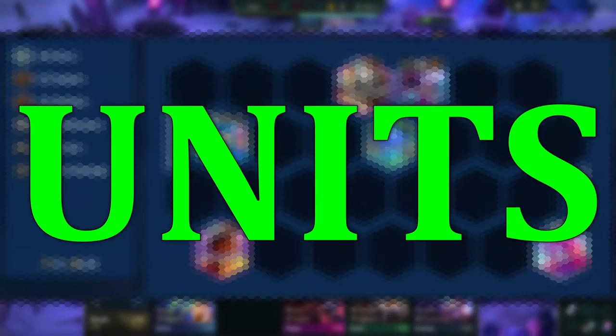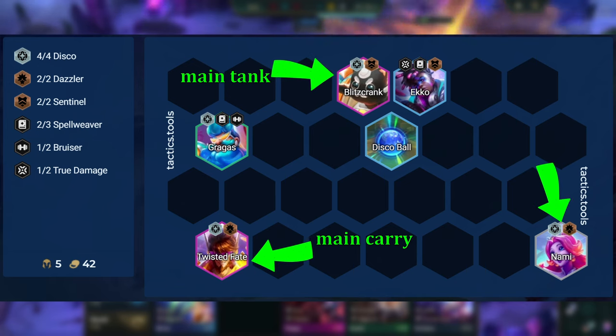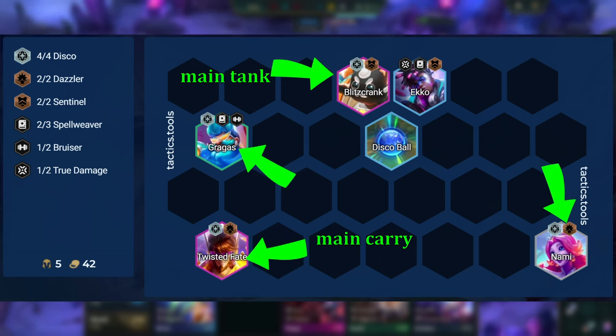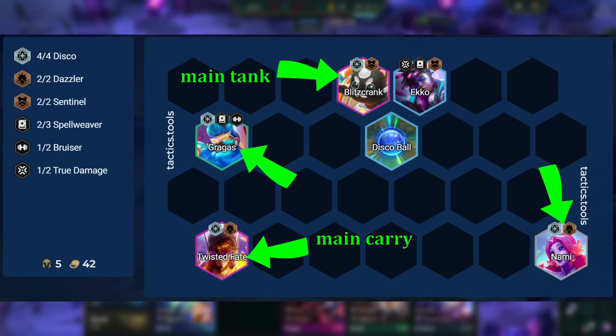With this comp we have 5 core units, which are TF as our main carry, Blitzcrank as our main tank, Nami to give us both Disco and Dazzler, and Gragas is there to be another Disco, and also because we will often play another Spellweaver or a Brewster into our comp.